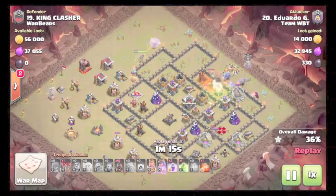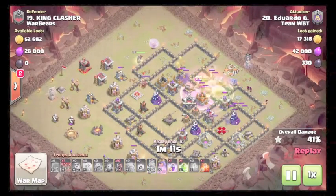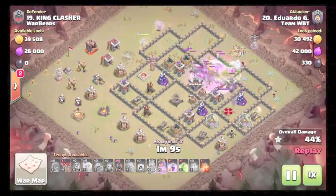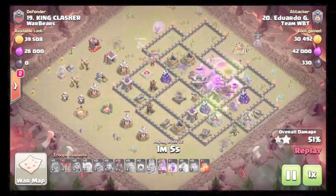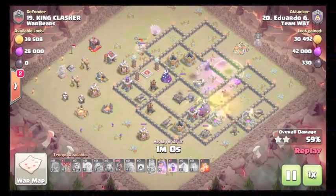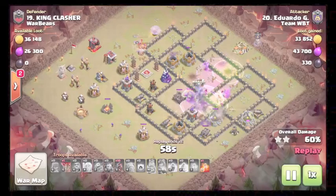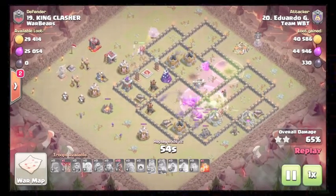Drops a rage to help accelerate through once the bowlers redirect — rage comes down. Uses an early king ability. King still getting good value. Ends up jumping the wall. The kill squad essentially takes out one half of the base. Queen is still walking and kills the enemy king.